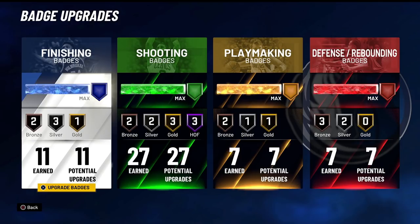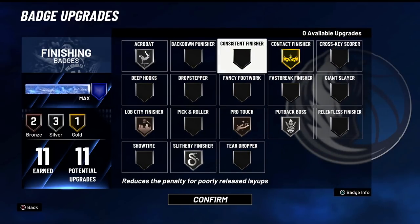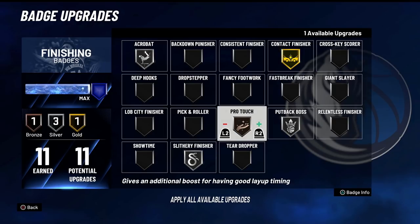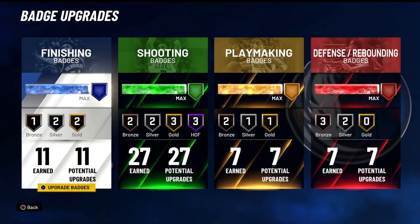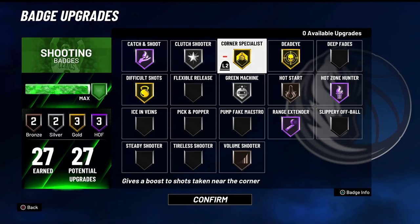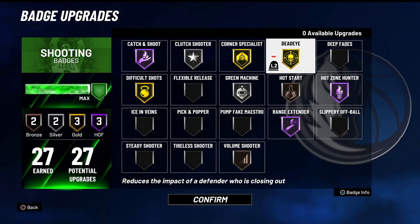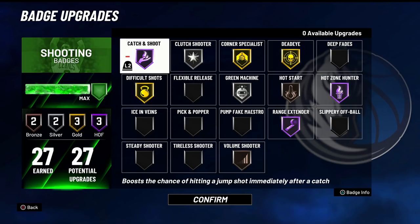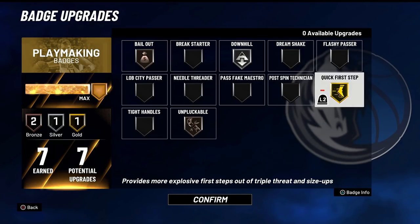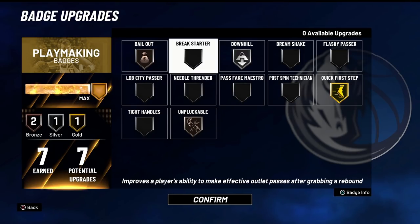Badge-wise, the spread is actually really nice — we got 11, 27, 7, and 7. We'll run slithery on gold, and this has 27 of the sharp badges. We're going to be playing a little bit of spot up, and once we get takeover we'll do more with the ball handle. Corner specialist, dead eye, hot zone hunter — having hall of fame shooting is game-changing. Seven playmaking badges, with quick first step and speed boost, is going to be enough.